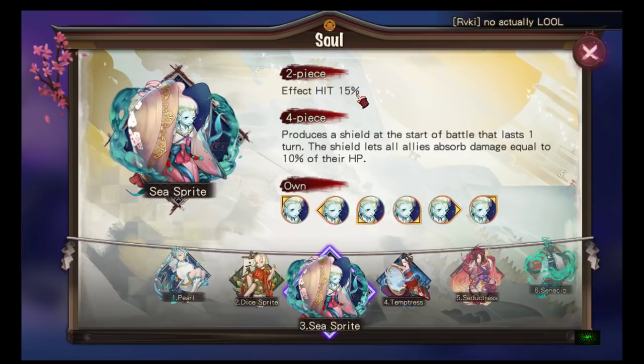CC Sprite has a two-piece effect hit percent — pretty cool. The four-piece produces a shield at the start of battle lasting one turn that lets all allies absorb damage equal to 10% of their HP. If you're going first, this probably isn't great because your team moves and the shield expires. But if your team is going second, this could be pretty useful. I might use it, but I don't have the souls for it right now.